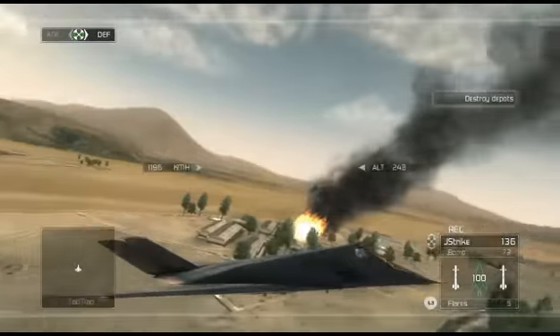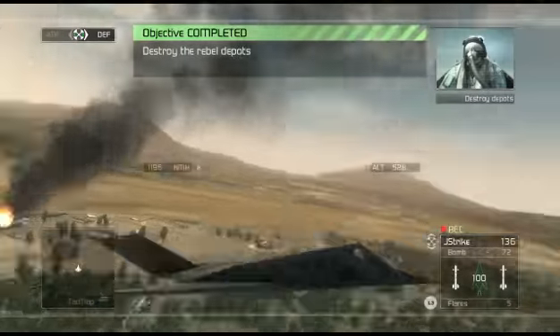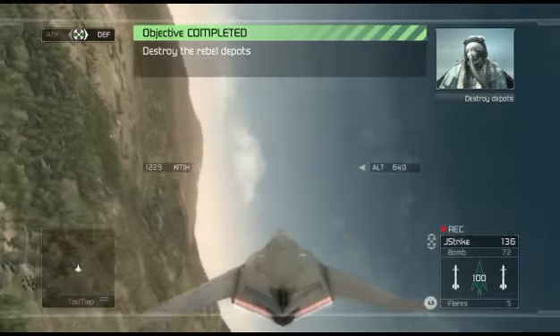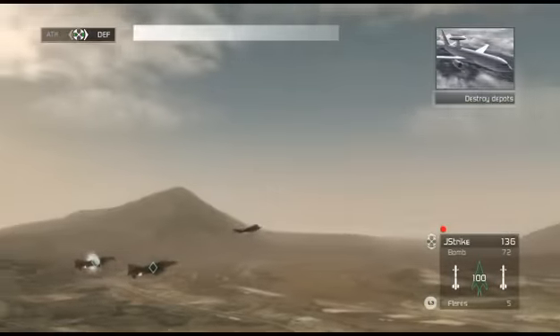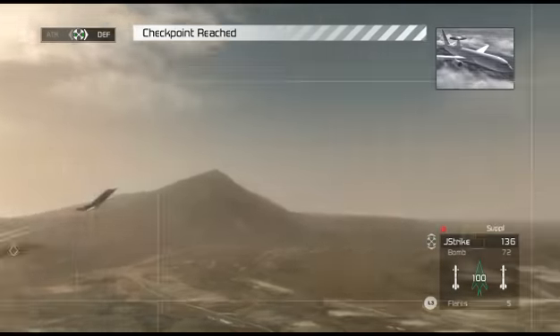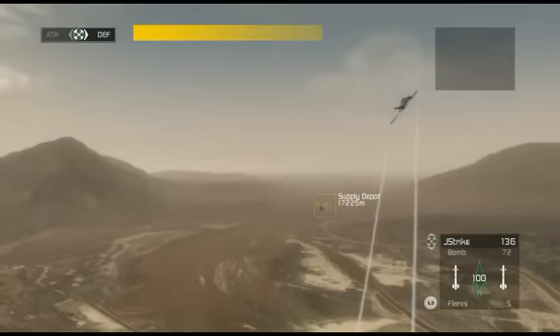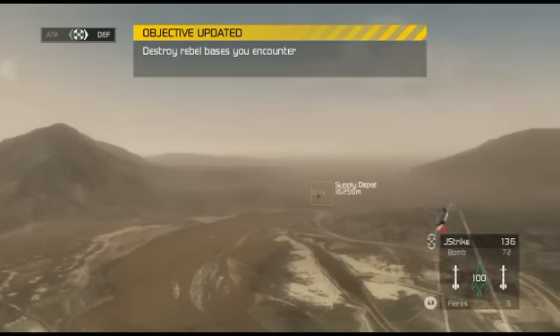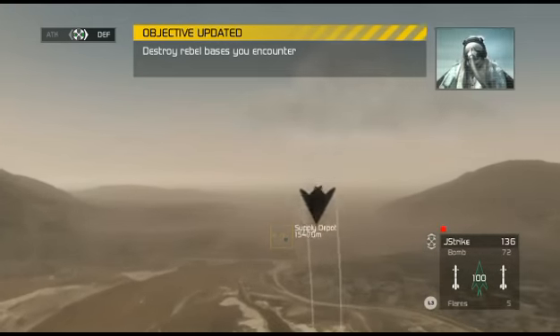He's finished. I guess that's that. Control, this is Reaper 3-1. The first objective is complete. That was the last of the depots. Reaper flight, proceed to the next nav point to start attack on the rebel camps. Roger, Oracle. The rebel camps are at 0-1-4. Oracle, this is Casper — we've reached the next nav point.